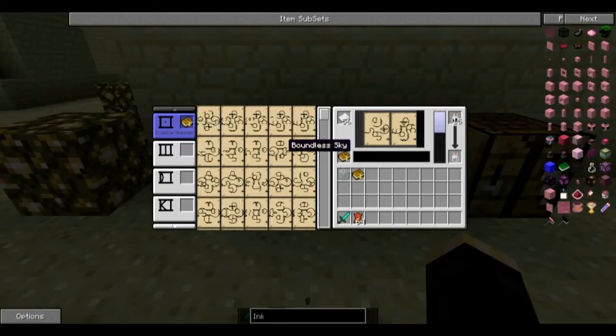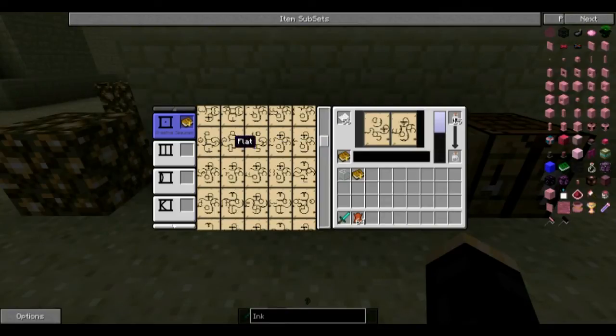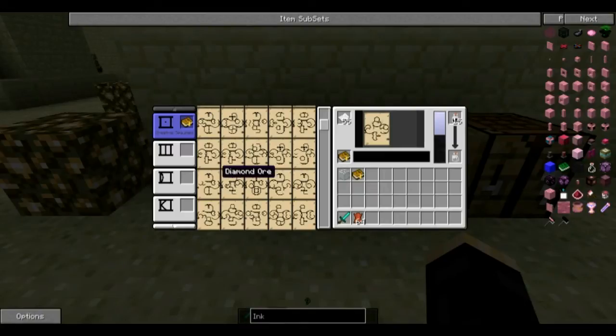Next up is terrain generation — you need a terrain modifier. Let's grab the flat terrain modifier. Now if you want something cool in there, like replacing all the water with lava or replacing all the stone and dirt with an ore block, before you put in your terrain modifier you will want to put in a modifier page. For example, if you want to replace all the stone with diamond ore — which is absolutely cheaty — you put in your terrain modifier after that.